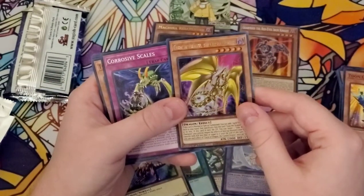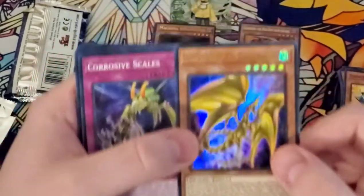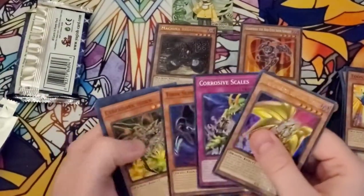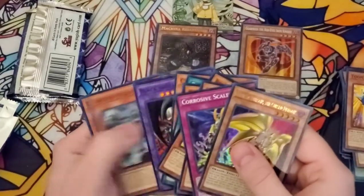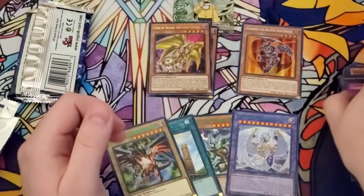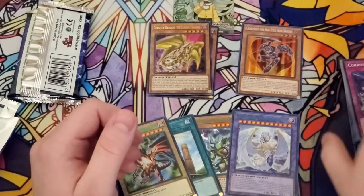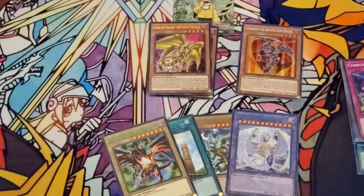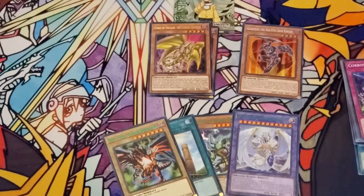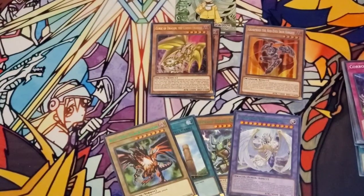Curse of Dragon, the Curse Dragon — I always like Curse of Dragon, he's really cool. I kind of wish Gaia the Fierce Knight would get a little bit better with the new support. Curse of Dragon and Gaia the Fierce Knight are some of the coolest cards in Yu-Gi-Oh, in my opinion. Next to Jinzo — Jinzo is definitely the coolest card in Yu-Gi-Oh. My friends will disagree with me.